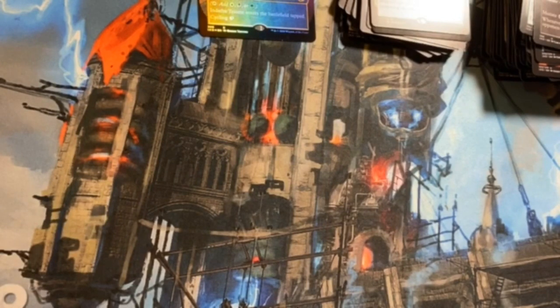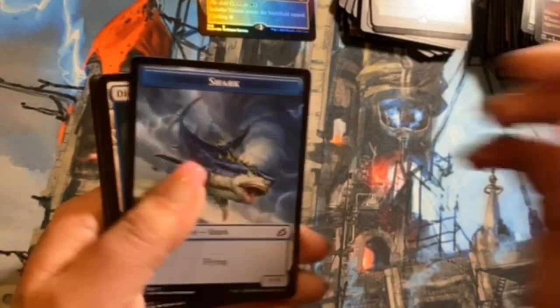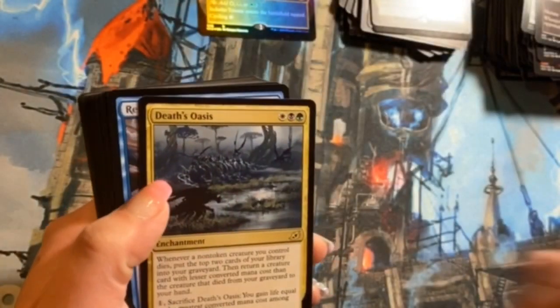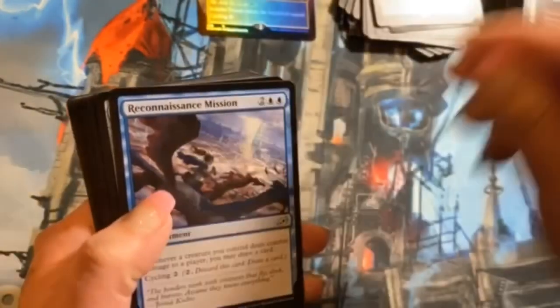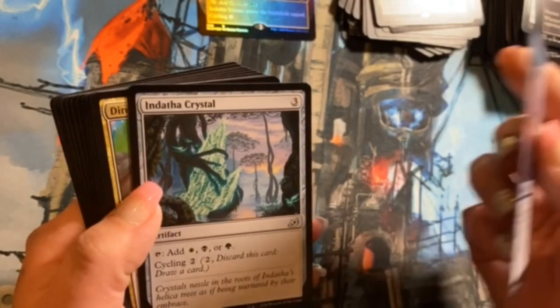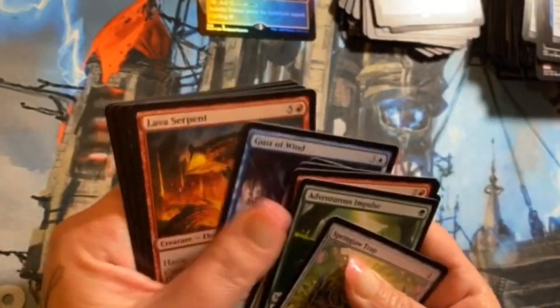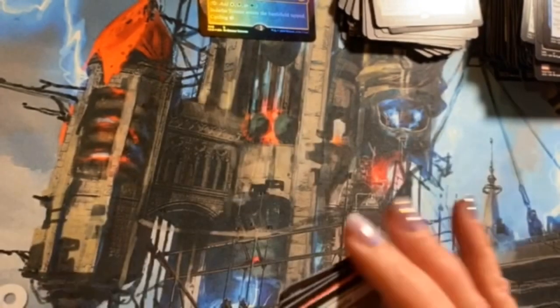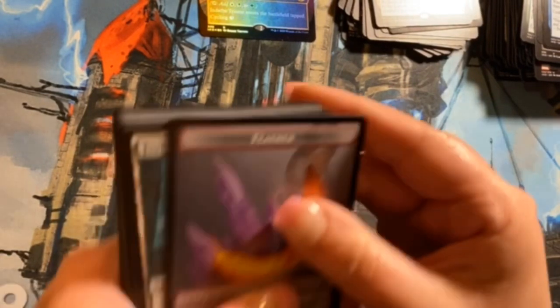Ooh, shark — coming out of a sharknado! Death Oasis, very cool. Reconnaissance Mission, Endotha Crystal, and Dire Tactics. Let's get through these — what do I alter, what do I alter? Feather!